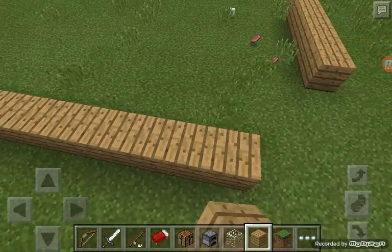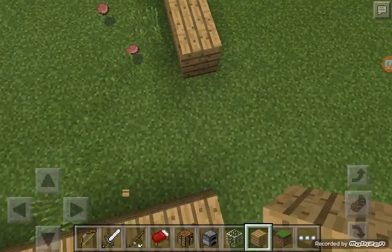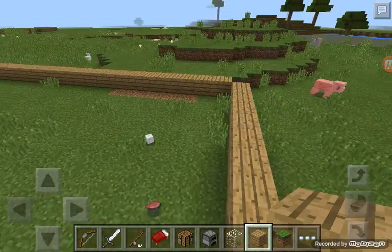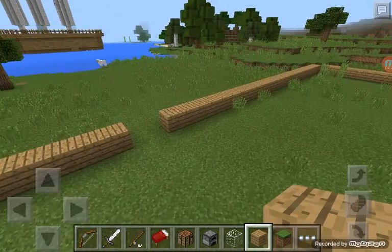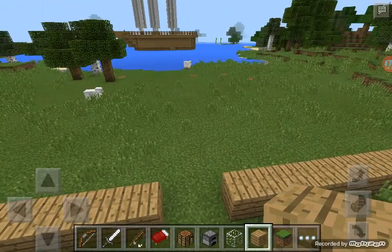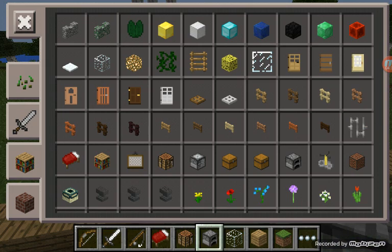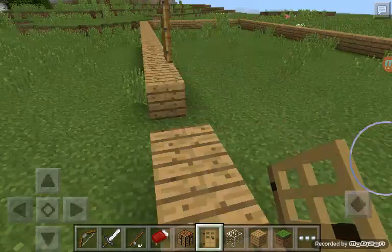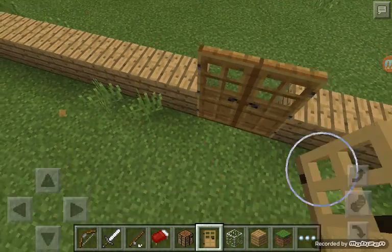I'm gonna put pressure plates so I don't have to even press anything. Let's continue and finish that off. I'm going to put two wooden oak doors — one there and one there. Then I'm going to put pressure plates — wooden ones. There and there, and there and there.